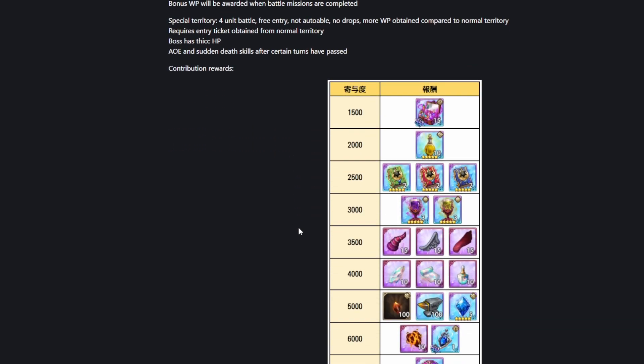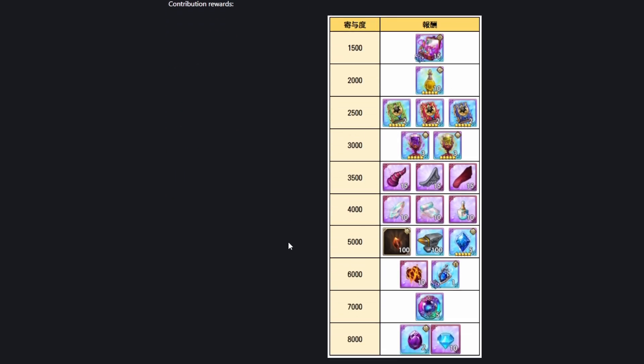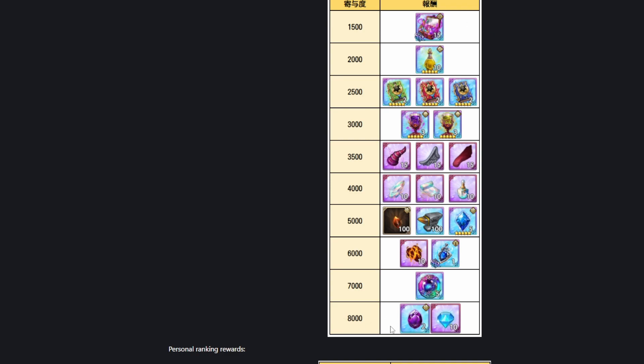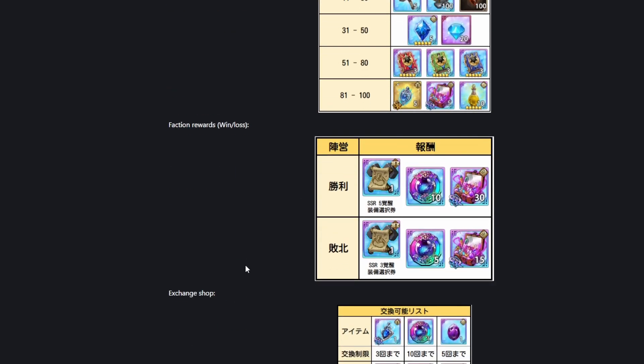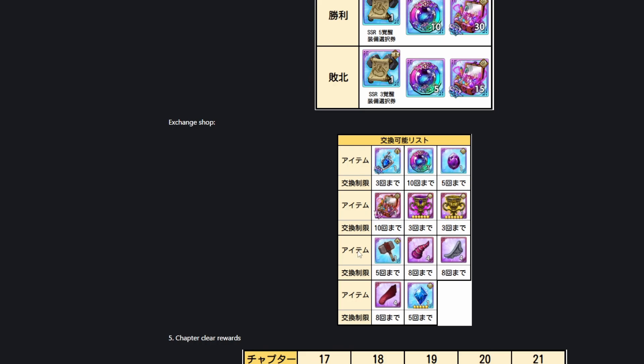I'll probably touch more on this whenever it comes to global, so I can actually read through the official patch notes, because leaving out certain details makes it hard to understand what's happening. Contribution rewards depend on how many points you gather — if you get at least 8,000 points you'll get 10 diamonds, which is pretty interesting, though I'm not sure how hard that will be to obtain. Personal ranking rewards depend on how well you contribute. Faction rewards — whether you're on the winning or losing side — the best thing here is the super awakening coins, though it's really not a whole lot. Even if you choose the weaker faction, you're not going to be terribly undercompensated, which is good.